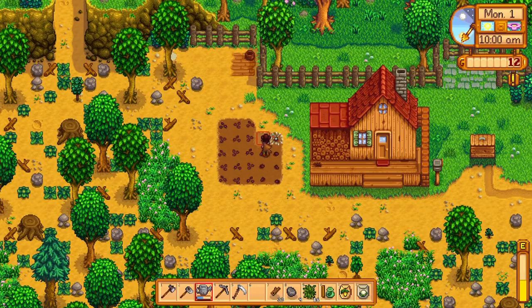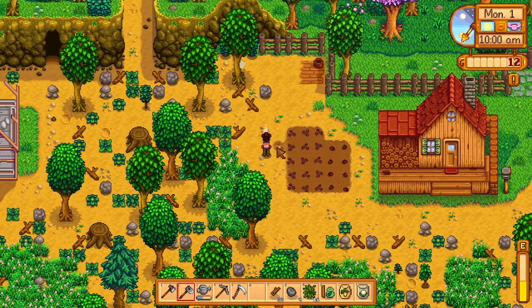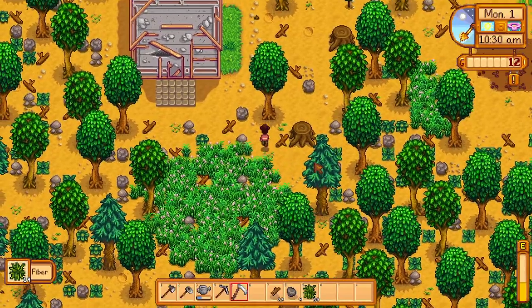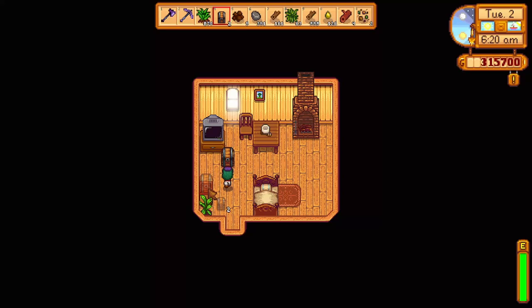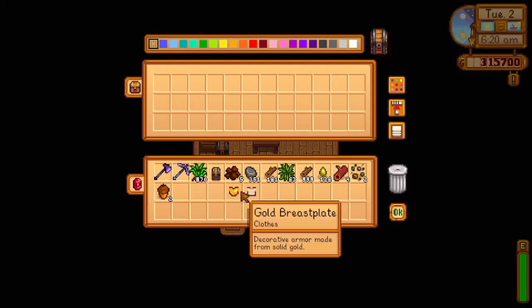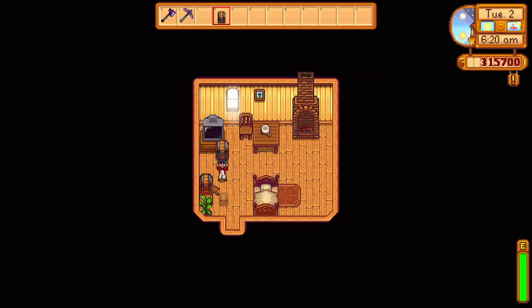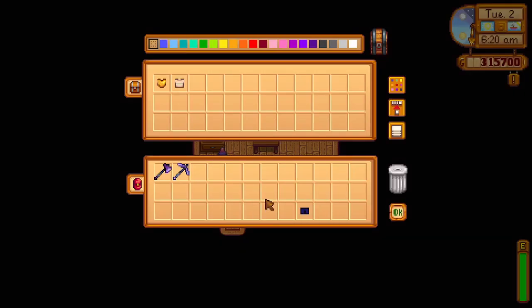Your energy will deplete when completing actions such as preparing the crop space for your seeds, so be sure not to use too much of it just on crops. After planting, you'll need to water your crops daily if it isn't raining. Try to roam around Pelican Town with half energy if possible, to save some for other things. Every item you collect at the start will be useful, so be sure to craft chests through your crafting menu for 50 wood to keep your items within them.